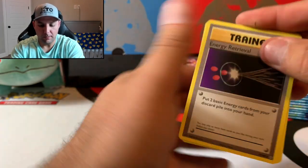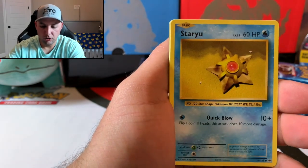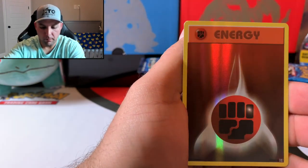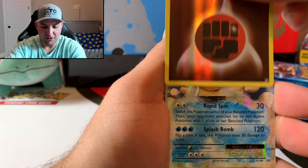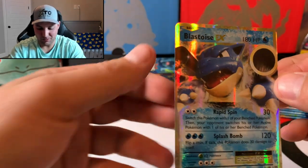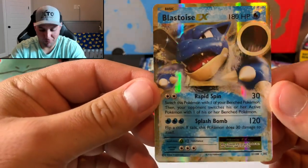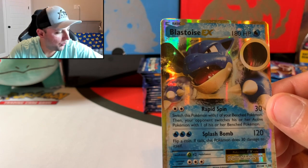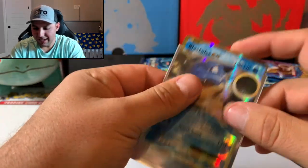Second pack: energy retrieval, Kakuna, Pidgeot Spirit Link, Doduo, Starmie, Onix, fairy energy, Voltorb, and the reverse is a fighting energy. And a Blastoise EX! I believe we do have one in the binder already, but it never hurts. Blastoise is my favorite — my favorite Pokemon growing up by far. You can't get mad over that pull.